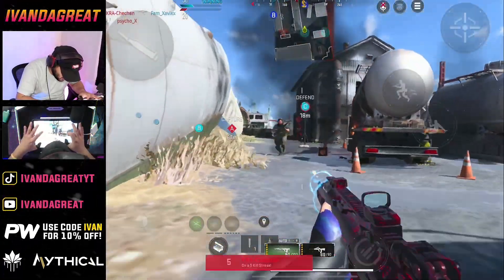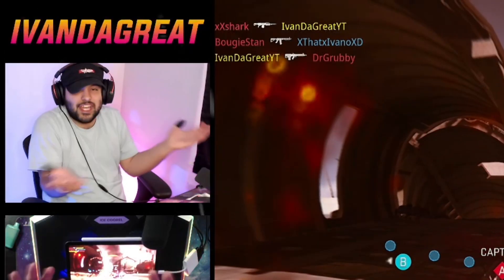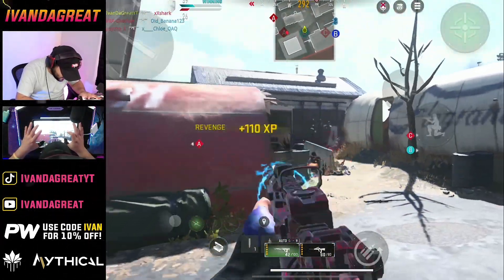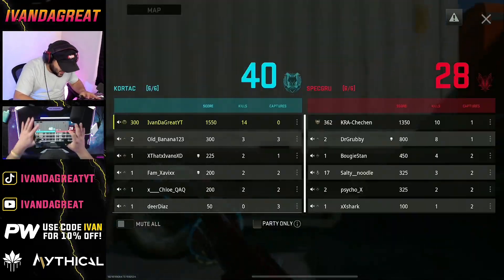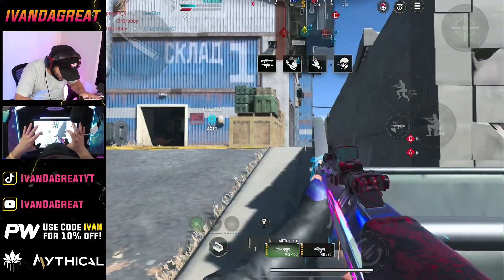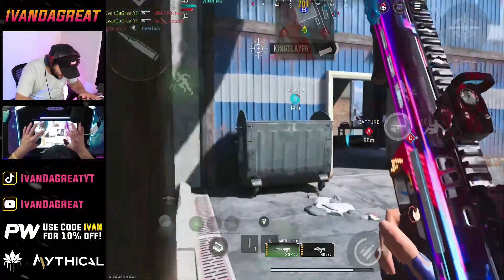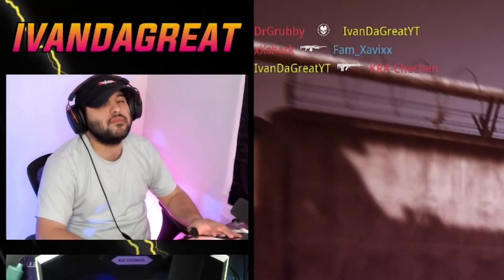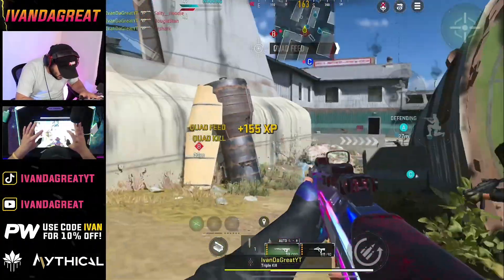Let's see if we can get them off of C here. I literally cannot do anything — they are just holding it down. It's either I got really bad teammates this time around, or... yeah, I just got bad teammates. I'm going to be honest, my team is bad. I just got to keep spraying them. Let's get this UAV out. All right, we just got to hold these angles. That was a nice little triple feed.